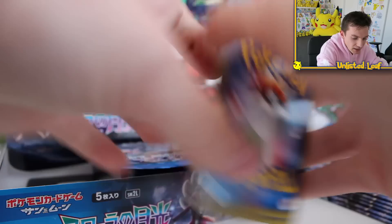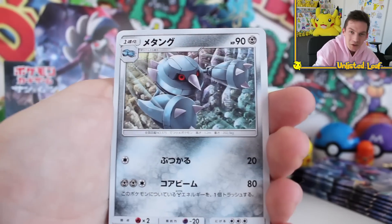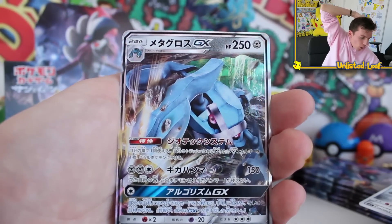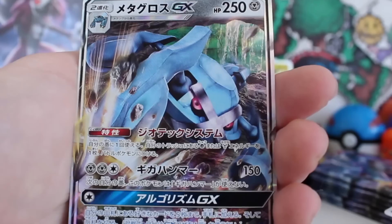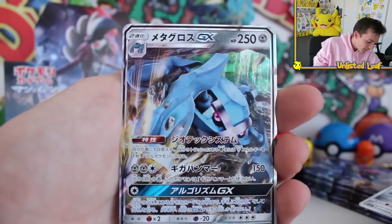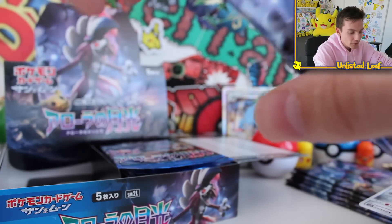At this point with the amount of holos we've pulled, any GX would be fine. It's Metagross GX! Look at the detail on that thing — is that a waterfall going on behind him? He's got like an explosion happening down there. That is insane and 150 damage — just an epic looking GX card. This is where GX cards really shine over EX cards: GX's have so much more room for awesome artwork and scenarios. Metagross is taking full advantage of that — that's something you'd hang up or put on the front page of your binder.